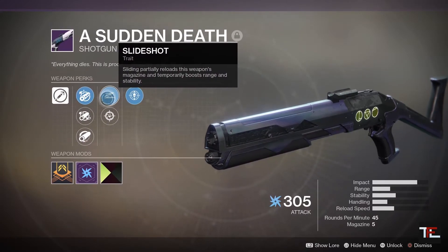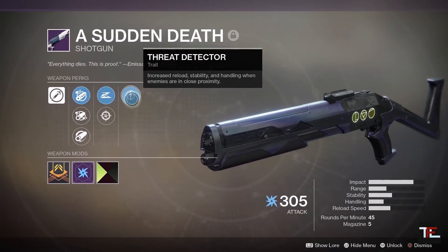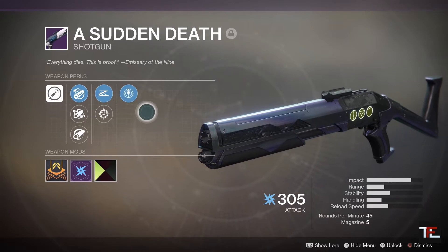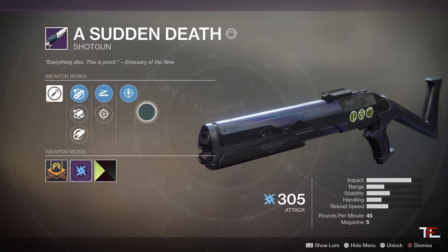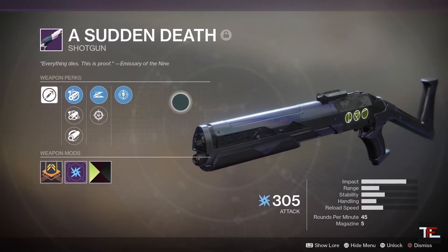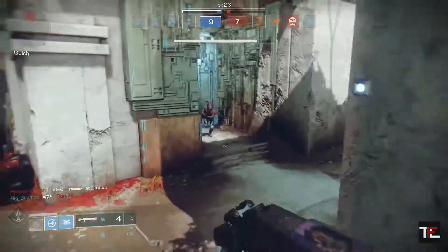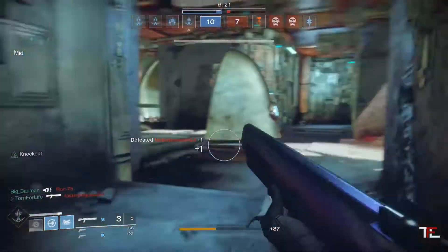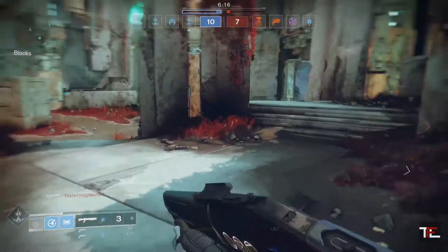We have a couple of barrels that give you a little bit of increase in range and handling. We have the Slide Shot and Snapshot perks, and Threat Detector. Slide Shot gives you the ability to slide and partially reload your magazine — with the shotgun it'll bring one round into the chamber. Snapshot gives you the ability to zoom in faster, but for the shotgun it's not really necessary. Threat Detector gives you an increase in reload speed, stability, and handling when enemies are in close proximity. For a shotgun, that's the perk to have — that's just an amazing perk.